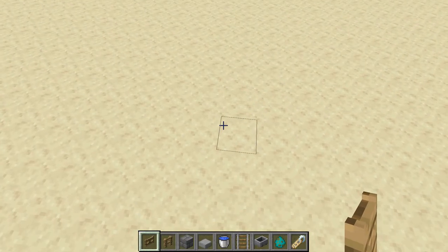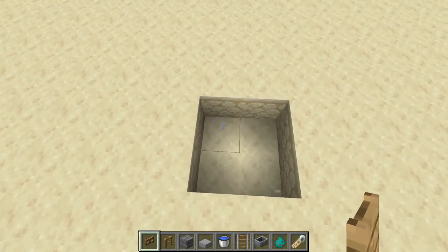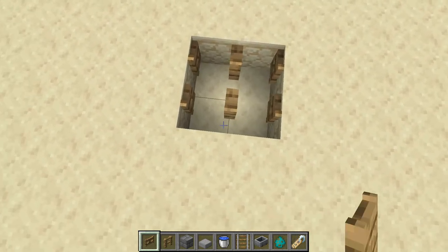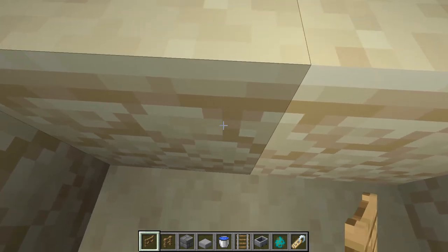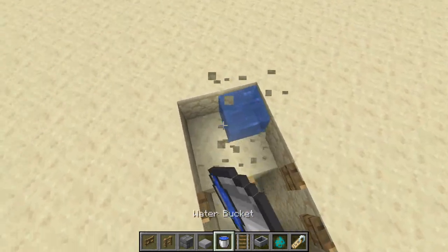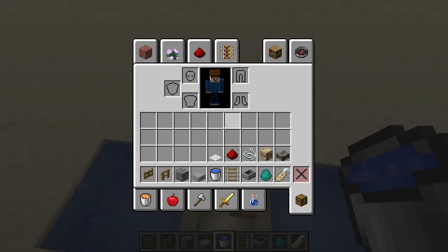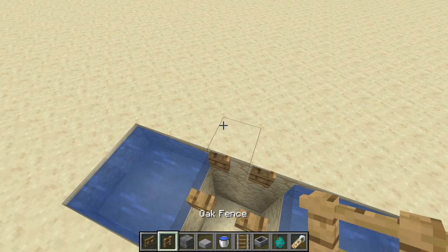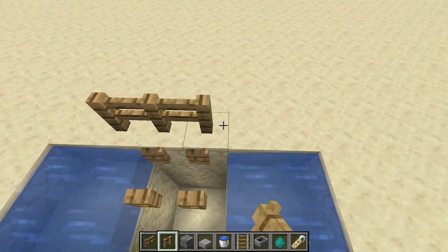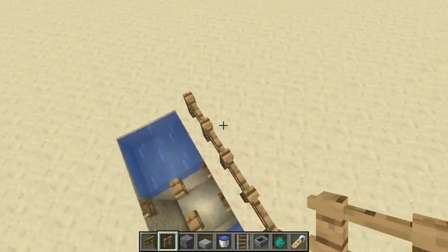To get things started you're going to want to make a 2x2 hole for the golems to fall into and put fence gates around the top. Then dig a 2x2 area out to either side of that hole and have water flowing into it. Once you're done with that, you can make a 6x6 area with fences and then make a hue with any building block on the three sides facing away from the hole.